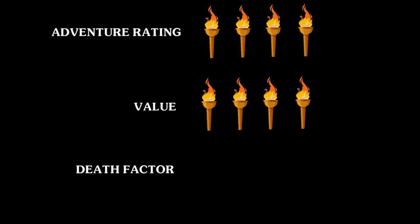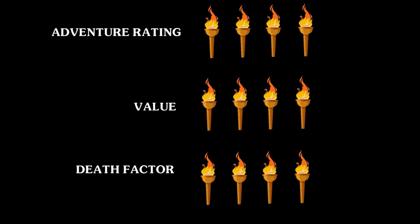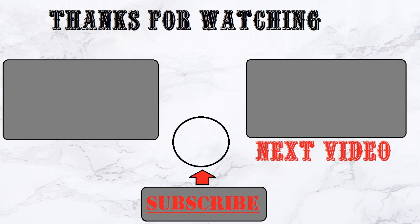For deadliness factor, also a 4 out of 5. It can be extremely deadly if players lack subterfuge, or they can sneak past nearly every encounter if careful — except in Part 2, where the undead won't fall for tricks. Overall, the module rates 4 out of 5, and the reviewer highly suggests buying it, especially since it's available for under $9 on the DMs Guild.